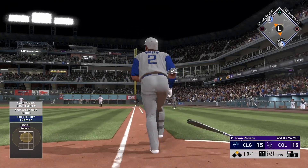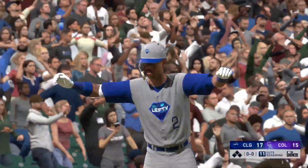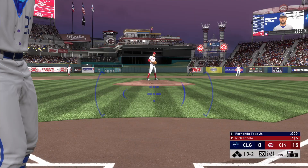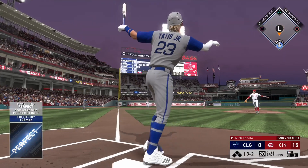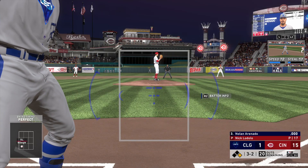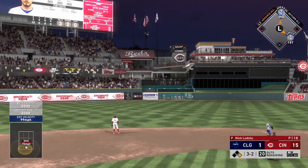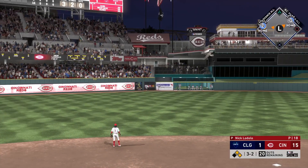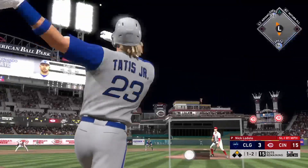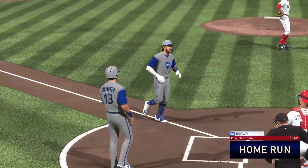We're down to the last run — we just need to hit a home run or base hit. We get a home run on a pitch I wasn't even close to with the PCI. Sometimes that will happen on Veteran difficulty — you get a lot of good okays with weird timing and weird hits go your way, especially if you get that confidence down. We get the 17 runs and hop into another one. In this one I hit like three or four home runs with Tatis. Getting those early five, six, seven runs is most important because that's what gets the confidence down initially.